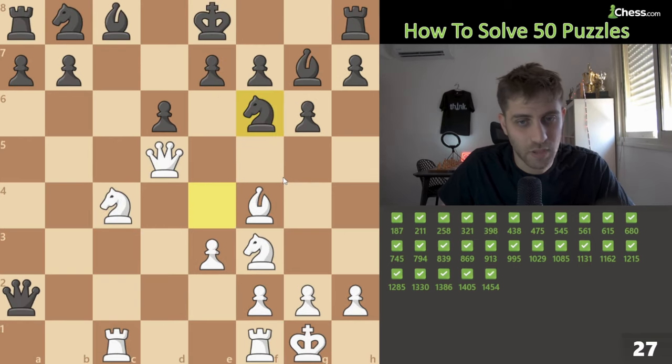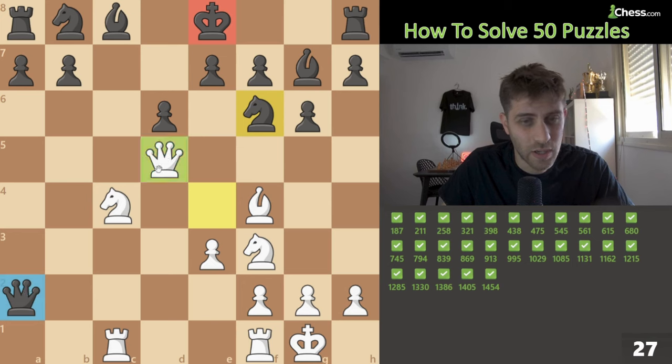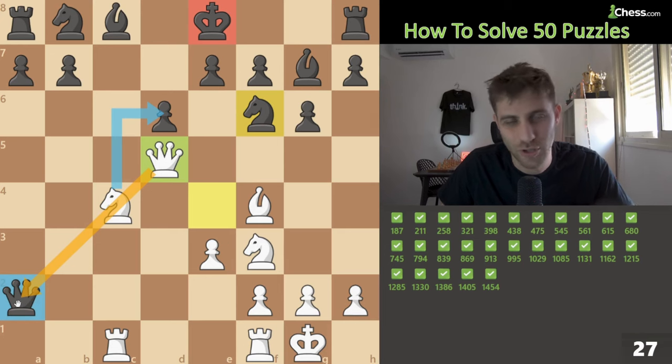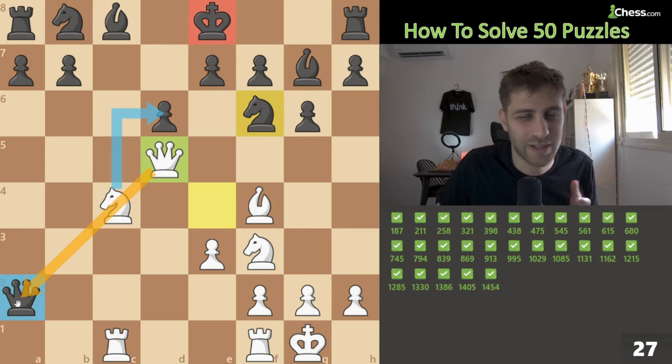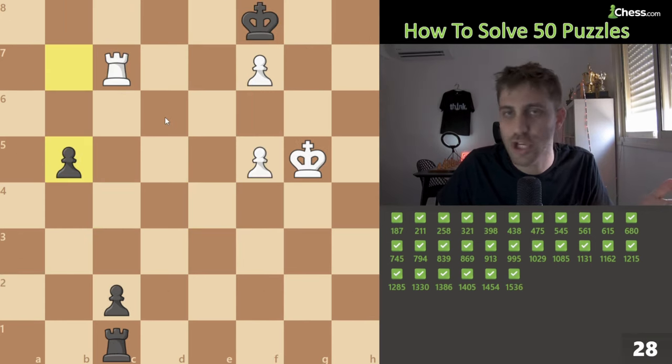Another nice one: the queen is under attack and we are down a full piece, but the king on e8 is very weak. Our queen is on the same diagonal as the enemy queen on d5. If we play knight d6 check and take this queen — we are winning a full queen and the game is over. Knight d6 check — the game is over.